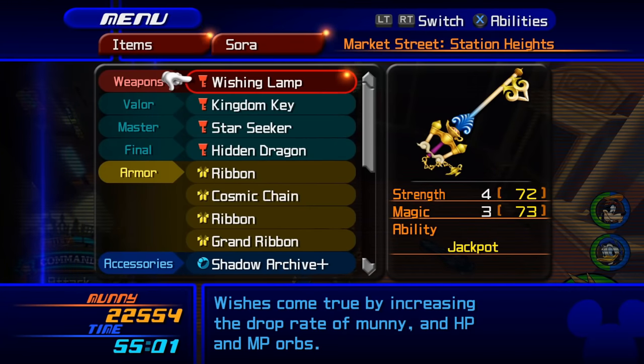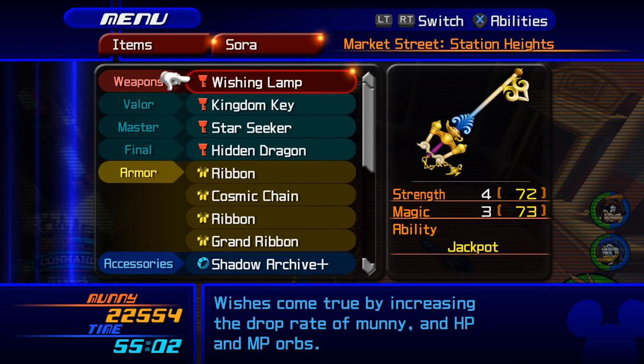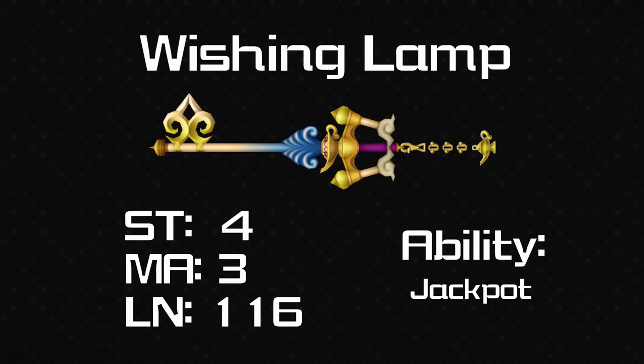In the KH1 video the keyblade that was probably least mentioned was Three Wishes — well times haven't changed because Wishing Lamp is a lot like that. People just didn't mention it. I'm a bit disappointed because Aladdin is my favourite classic Disney animated film, yet the keyblades from this world have been less than interesting. It's got plus 4 strength and plus 3 magic, 116 range — a very much all-rounder keyblade. The ability is Jackpot, which isn't that useful because you can get Jackpot by other means.